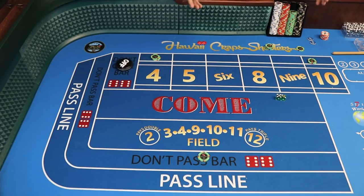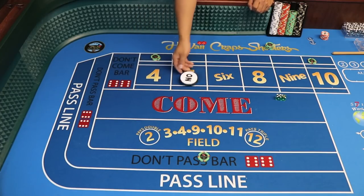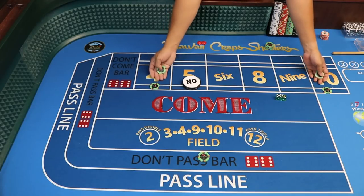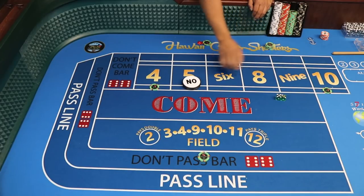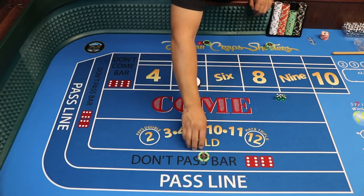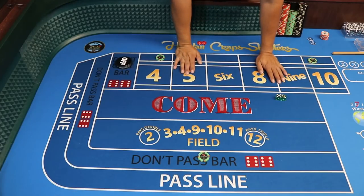That's the triangle — that's the Lazy 10-4 chart. Now, if a regular point is made — a 5, 6, 8, or 9 — we slide the lays up, rack the $50, and play the 4 and 10 from there. If a 7 comes, we get paid, replenish, and go back to the setup. We reset, rinse, and repeat. That's the Lazy 10-4 in its entirety.